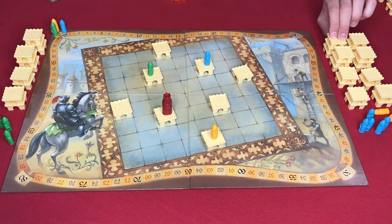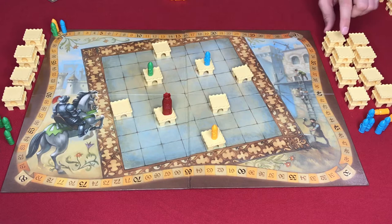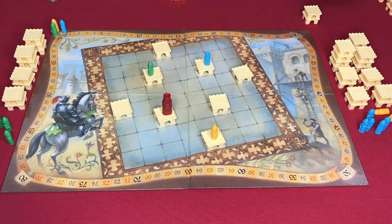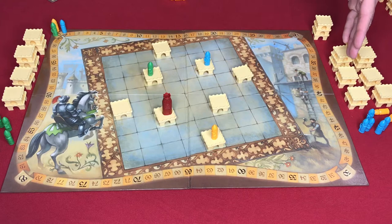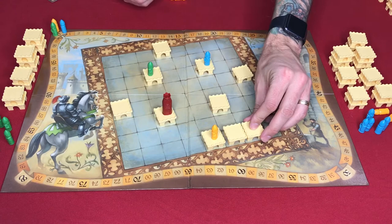If you only have two action points left, you obviously can't place a third castle piece. You would lose that last castle unless you could place it on another stack that has fewer than three castles. You may never have four castles in a stack, so if you only use two of them, you couldn't put the last one on a stack of three — but you could place it on another stack with room. If you don't have anywhere else to place it, you would just return it to the supply. When you place your castles and expand them, you may place them anywhere on the board.